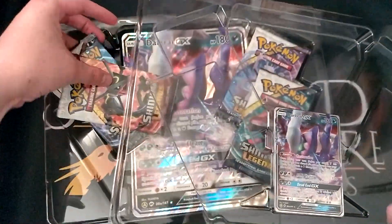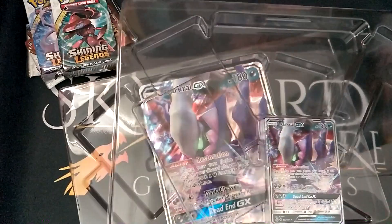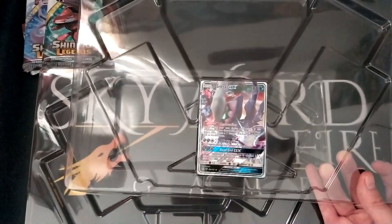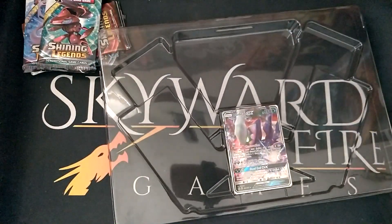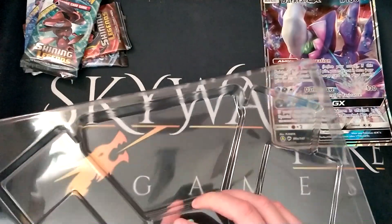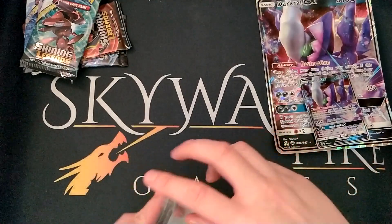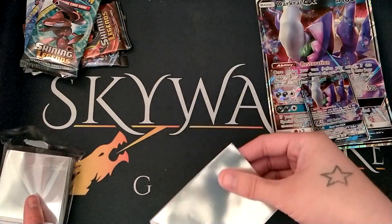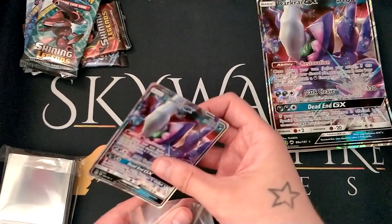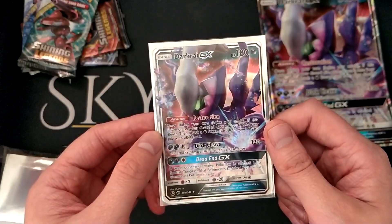Anyway, let's get into this. Let's get the booster packs out of the way — they can go up there. I need the card, let's get that out. Come on, there we go. I just threw the wrong thing on the floor — I don't apologize guys, please don't kill me. Let's just get this out. We'll grab the Forbidden Light sleeves from the Elite Trainer box from the last Pokémon product I did.